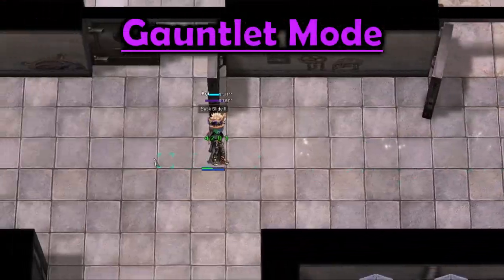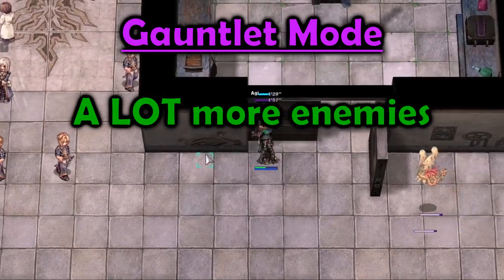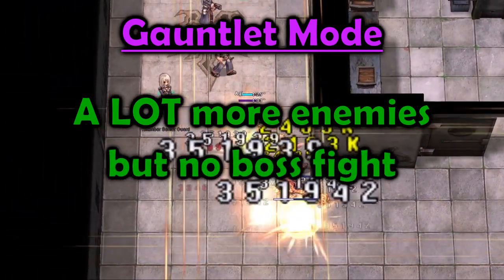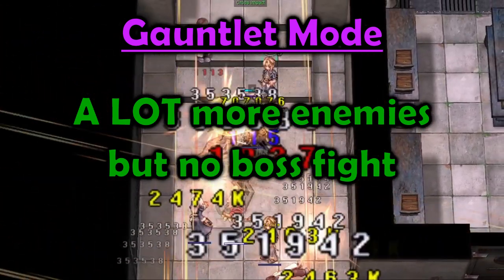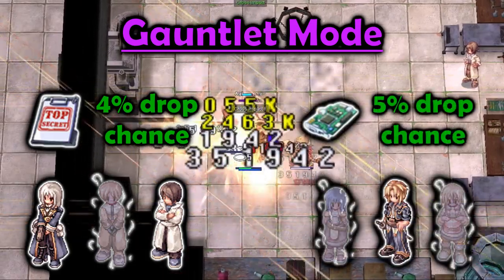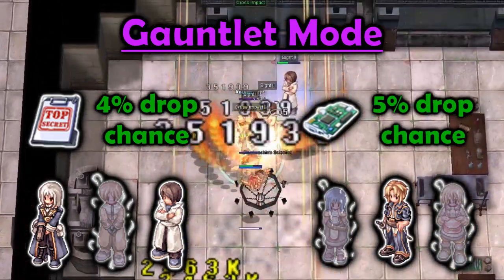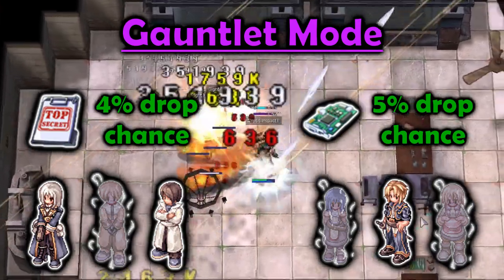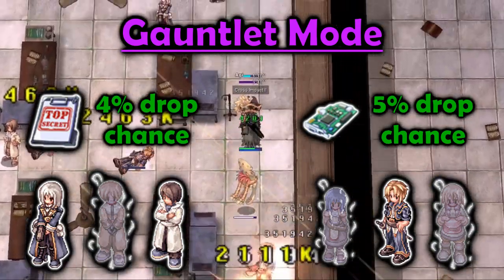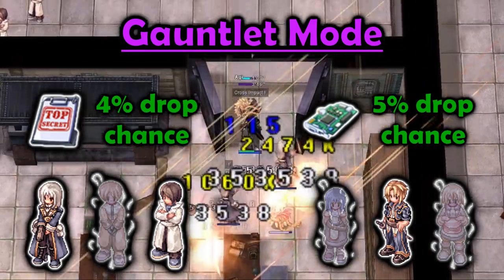Gauntlet Mode has a lot more monsters than Combat Mode, but no boss battle at the end. The upside is that all the monsters have a chance to drop Biological Research Documents and Biological Experiment Fragments, both of which are used for enchanting ETA weapons. The drop rates are pretty low, but this is an option if you want to farm extra loot.